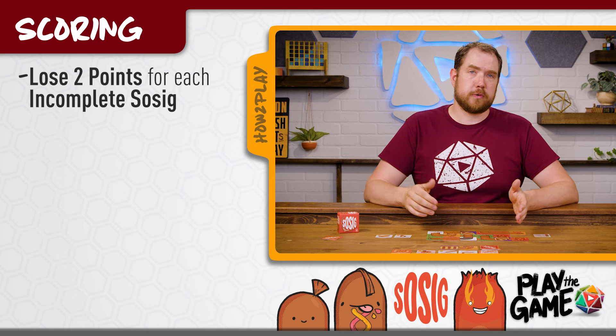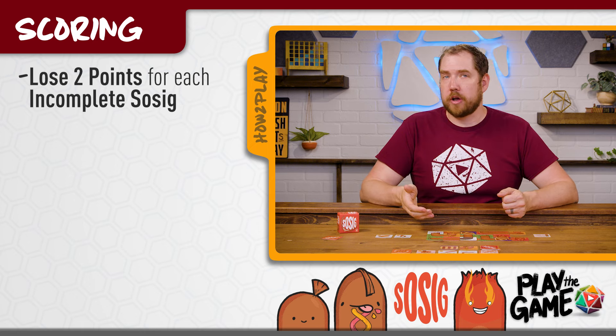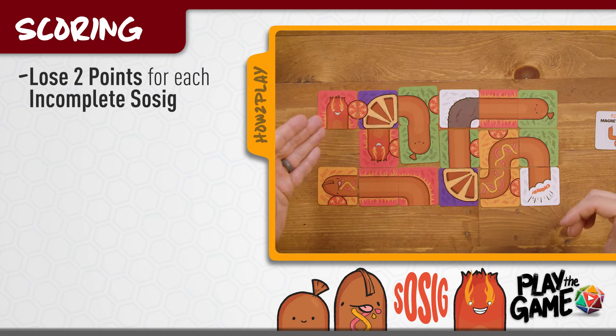Next, you're going to lose two points for each sausage with only one head or with a chomp card on it. So two points for a lone head, two points for an incomplete sausage, and two points for each chomp card.